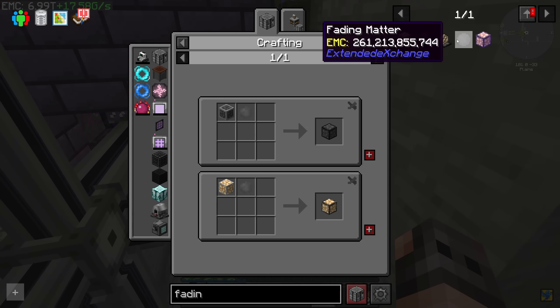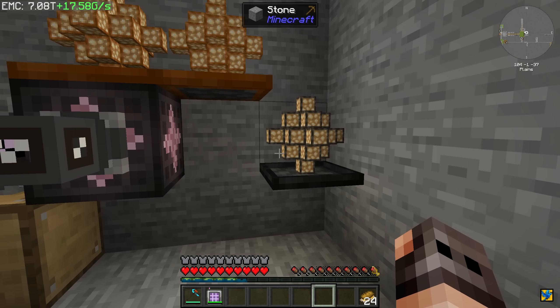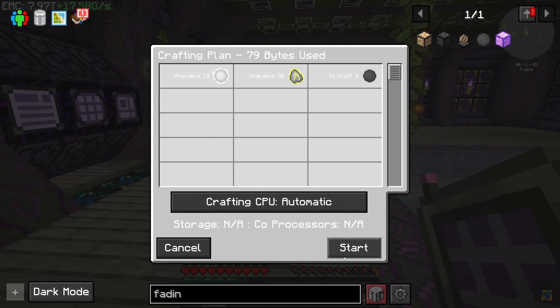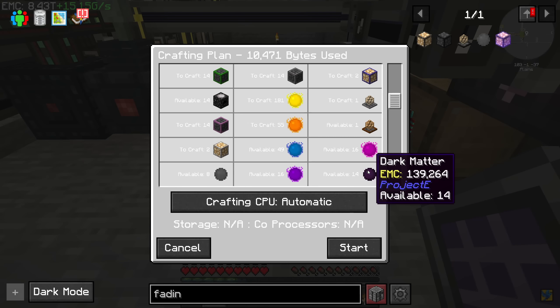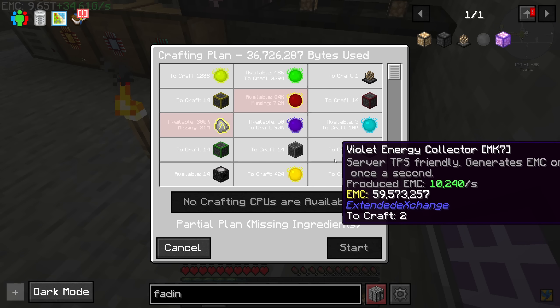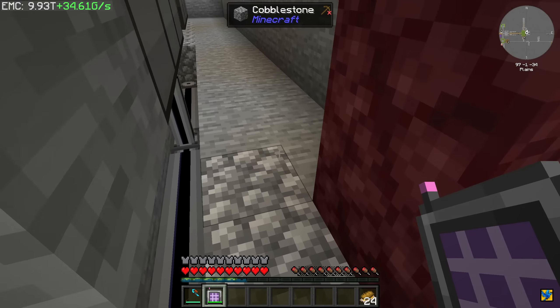Fading matter does not have any uses and the link has a limit, so what's the use of 17 billion EMC per second? This took a few hours, but the good part is we should be able to make them fairly faster if necessary. Let us upgrade the orange ones too — here is one, takes a bit of time to gather enough EMC to craft it, but the second one should be ready in a few minutes.